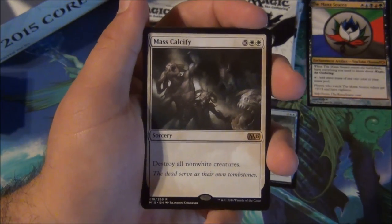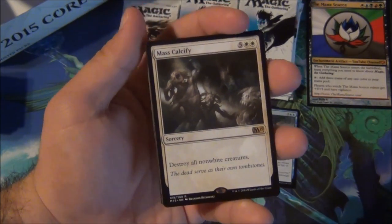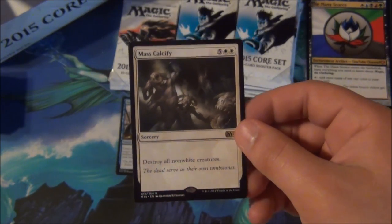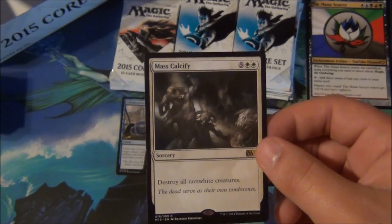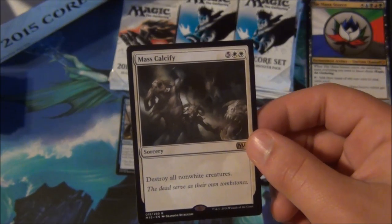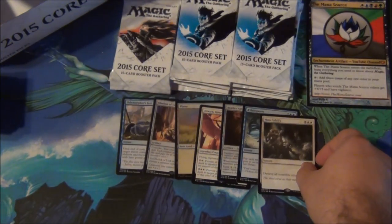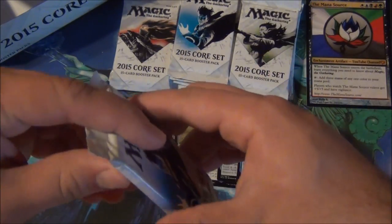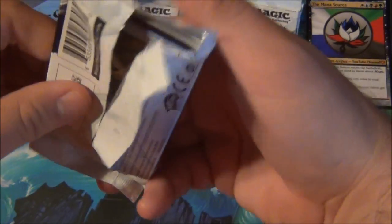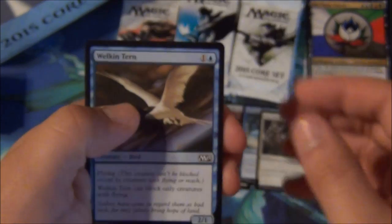Mass Calcify is the seven-mana sorcery-speed Wrath that basically kills everything that isn't white. Destroy all non-white creatures. It's expensive, but it'll still see play in Commander because it's a mass removal spell and that's what Commander players value. I could definitely see Mass Calcify seeing play there. Obviously not what I want in my blue-white control deck, but who knows — we're living in a world where Planar Cleansing is amazing.